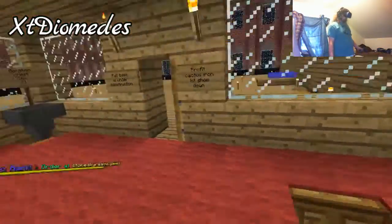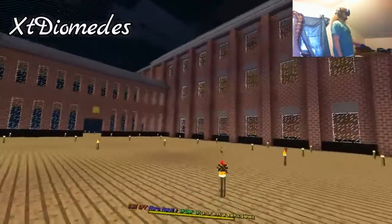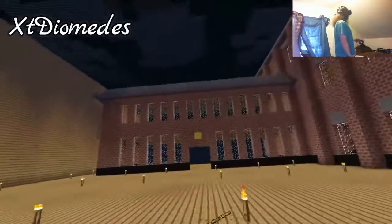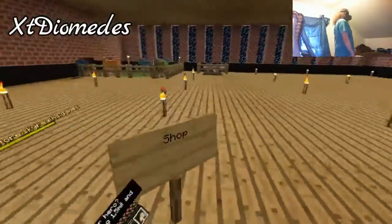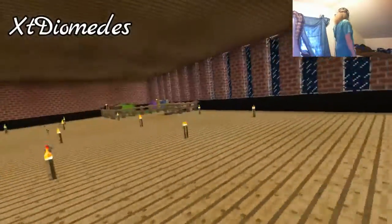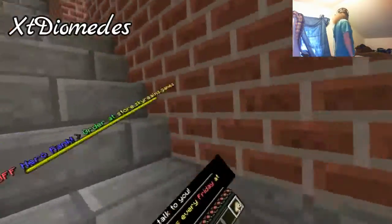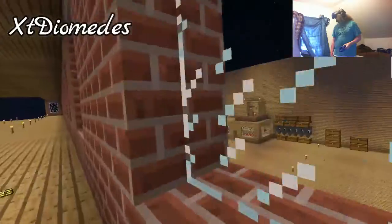Looks like he has a cobble gem down there. I'm going to go down there in a second but first I want to check this out. Oh wow, this was all hiding back here. Jeez, this is a nice base! Holy cow, it looks like a giant school or something. This is incredible. My goodness man. How was all this hidden behind those walls? Good god, this place is huge.